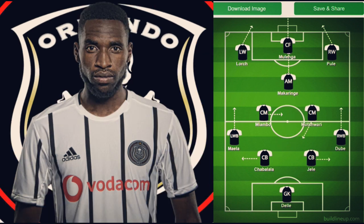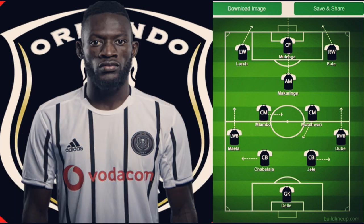Up front we have Fortune Makaringe, a new signing at Orlando Pirates from Maritzburg United. He's a really good ball carrier who can carry the ball from midfield into dangerous areas going forward — the link between the midfield and the attacking forces. He's a great dribbler, so he can beat his man and put us on the counter attack.